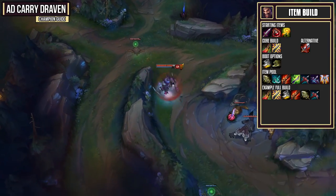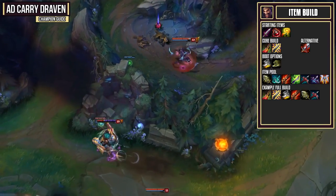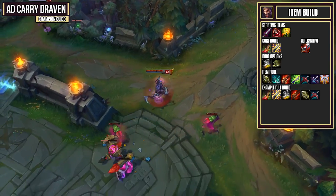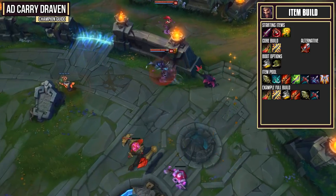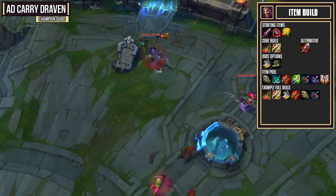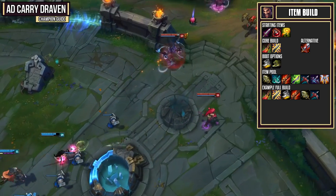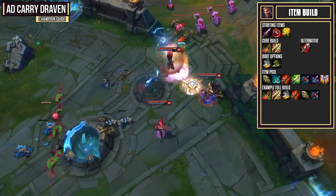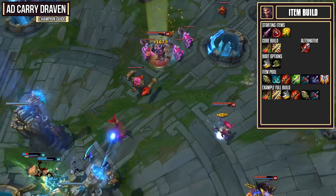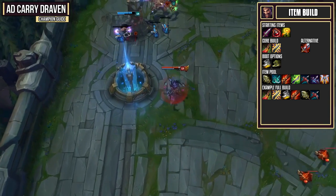For armor penetration you could get either Lord Dominik's Regards or Mortal Reminder. Both are solid ways to get through enemy armor — I usually go LDR, but if you need Grievous Wounds to reduce healing you have to go Mortal Reminder. Finally, Guardian Angel adds attack damage, armor, and allows you to come back to life after you die. My example full build takes the core build, Berserker Greaves, Rapid Fire Cannon, Infinity Edge, and LDR. The one negative is you don't have a defensive item, but you'll do an absolute ton of damage — if you let a Draven go unchecked with a build like this, you're going to get destroyed.